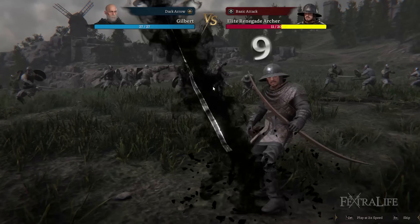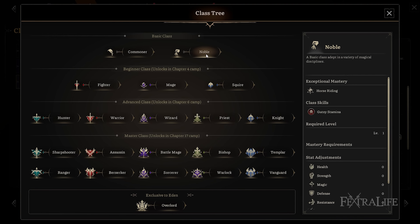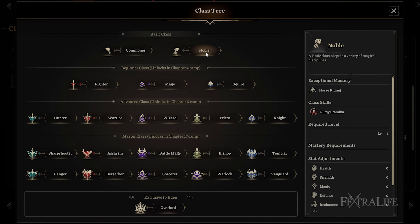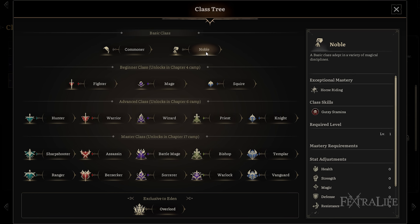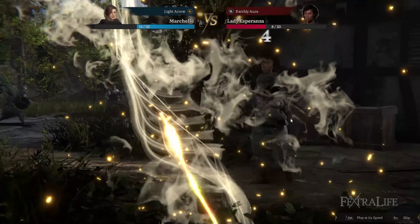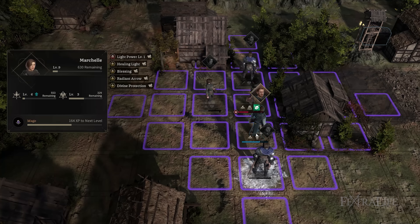Since you will be commanding an army, you are in charge of taking good care of your constituents. Everyone starts as either a commoner who specializes in wielding weapons or a noble who is more magically inclined. You can then branch out into three beginner classes upon reaching chapter four: the fighter, squire, and mage. The fighter is offensive in nature, often relying on two-handed weapons such as the sword or bow to eliminate enemies. The squire is always prepared to defend themselves thanks to their trusty shield and one-handed sword or spear. The mage focuses on dealing elemental and dark magic to debilitate and attack targets, as well as light magic to heal allies. Upon reaching chapters six and seventeen, you will have the chance to choose from five advanced and ten master classes respectively, while gaining specific skills and stats.